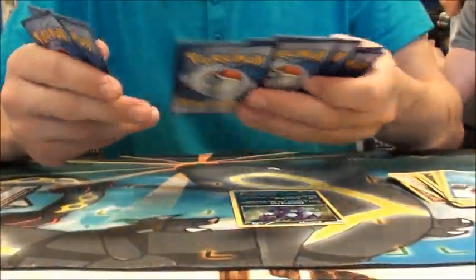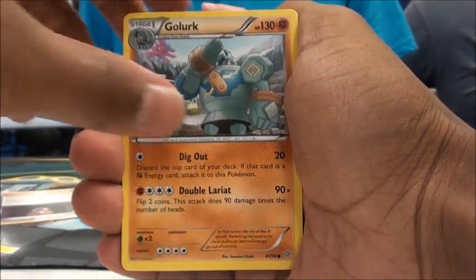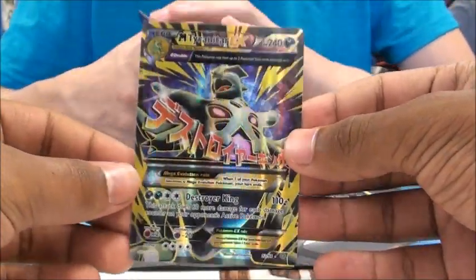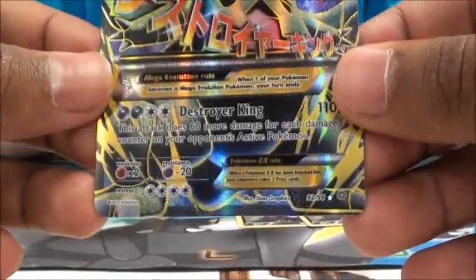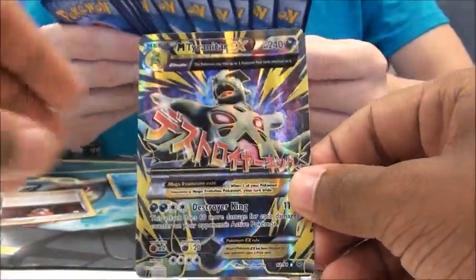On to my last pack. Camera shaking a little bit because the table is shaking. Gumi, Malamar, Baltoy, Veldum, Golurk, Paint Roller, Porygon 2, Vaporeon, Reverse Mega... Oh my gosh — Full Art Mega Tyranitar EX! That's nice! Wow, that's a nice last pack! That makes up for everything — Destroyer King, wow! At least it makes this a little better. And Darien pulled a nice Tyranitar Spirit Link to go with it. That's a good way to end this video.